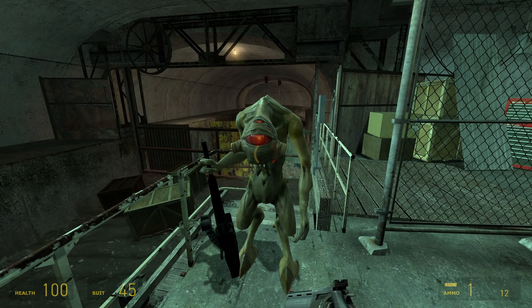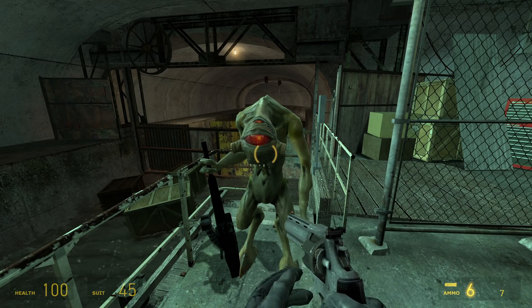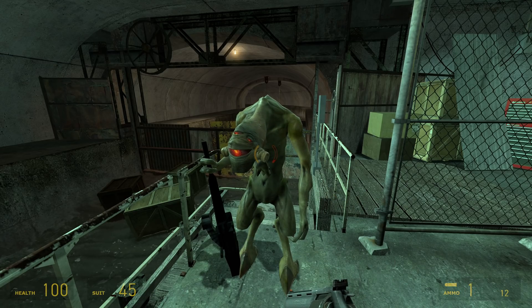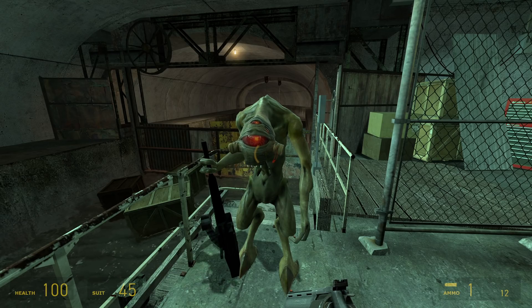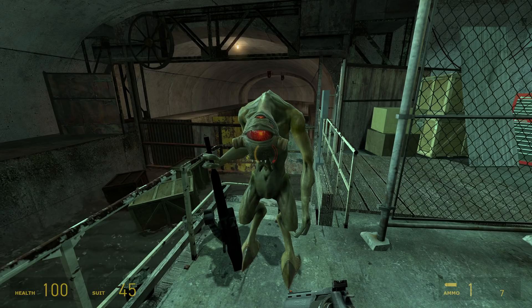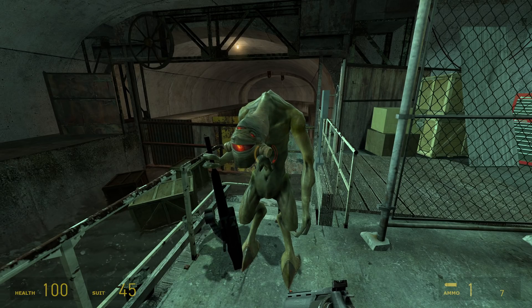Most guns can be reloaded faster by first looking at a friendly NPC or going into any cutscene that automatically lowers your weapon. The gun will move up before reloading, and the game thinks this moving-up animation is the reload animation. The actual reload animation will play after this, but you can fire during it.